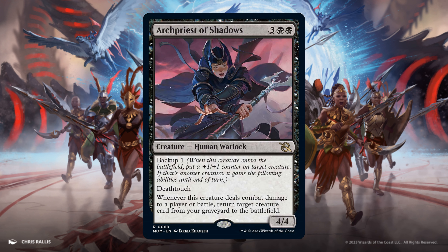Archpriest of Shadows, 3 and 2 Black. It's a 4/4 with Backup 1 and Deathtouch. Whenever this creature deals combat damage to a player or battle, return target creature card from your graveyard to the battlefield. Why not return Atraxa, Grand Unifier?